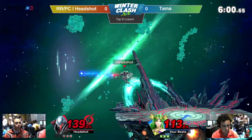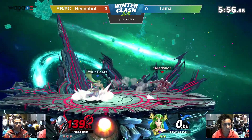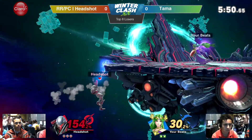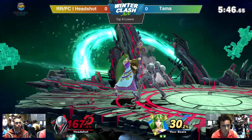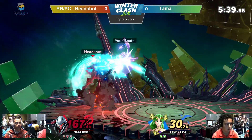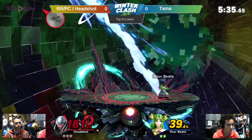And a good charge shot by Headshot. And that's it — he gets him with the forward smash. We are seeing that Tama is being a little bit overzealous in regards to playing. The charge shot connecting, 30% so far. I would say that he does get a little bit overzealous. He's in Palutena — he could save himself to get the stock.